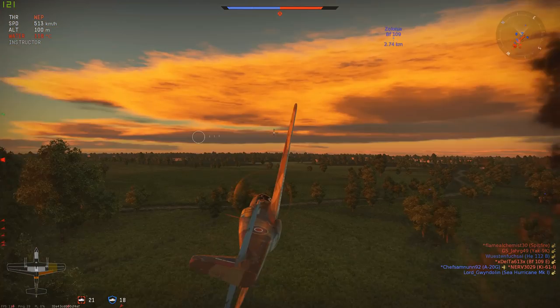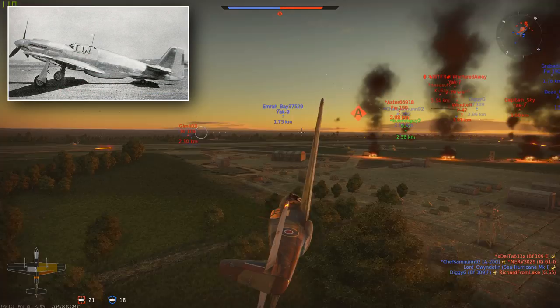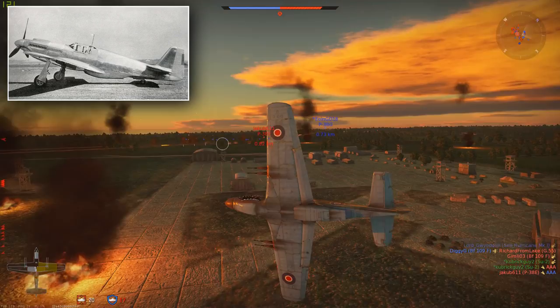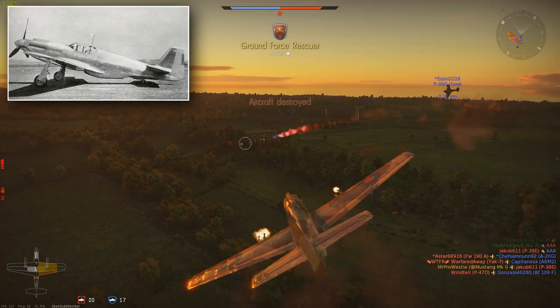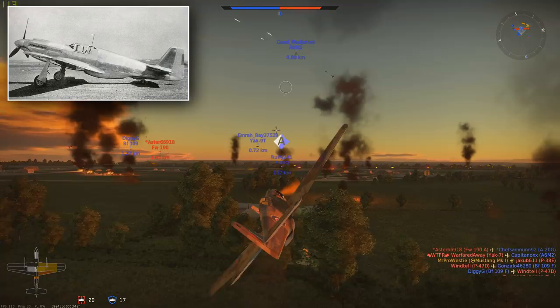The first prototype of the P-51, called the NA-73X, was delivered just 102 days after the contract was signed between the British Purchasing Commission and the NAA. 102 days is just over three months — an extremely short amount of time to make a brand new fighter plane. As the phrase goes, necessity drives innovation.